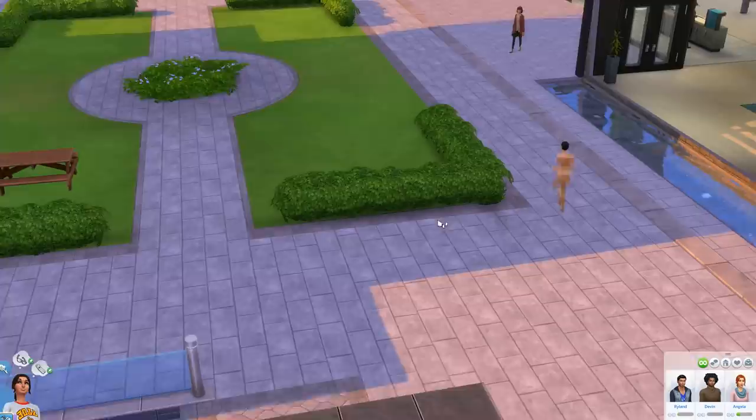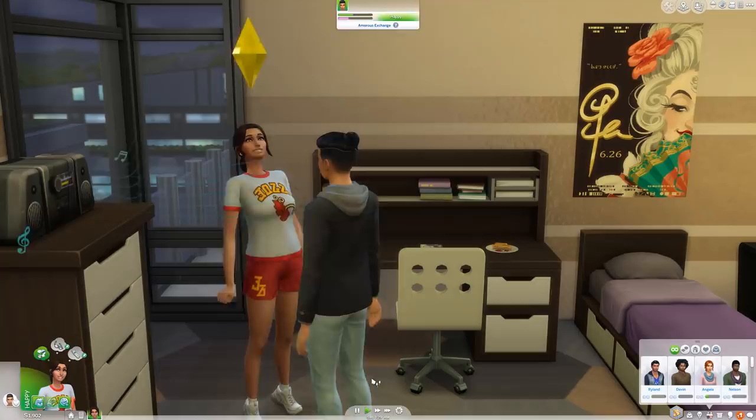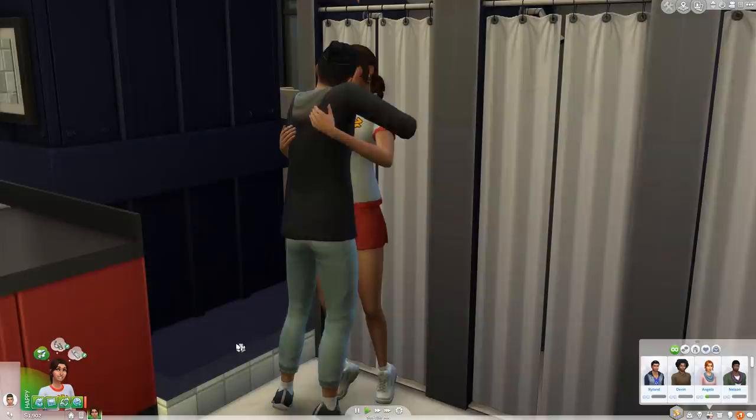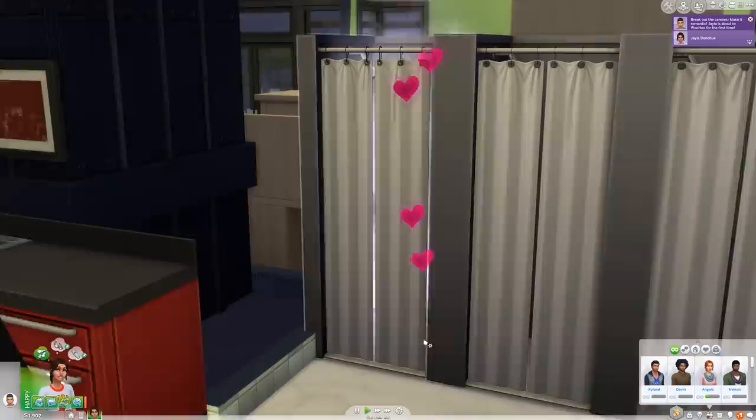After a while of getting to know each other, Jayla and Marcelo wanted to take their relationship to the next level and indulge in a little shower woohoo. But in my personal opinion, shower woohoo kind of fell short — it was a little disappointing. It felt like a reused animation from Closet Woohoo, with their clothes still on. Not to mention, when you try to look, no one is even there.